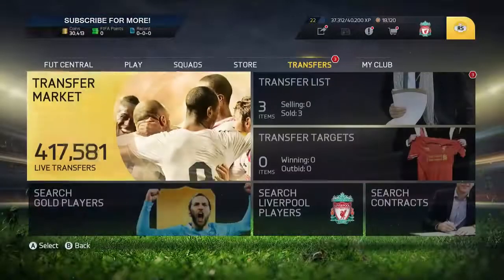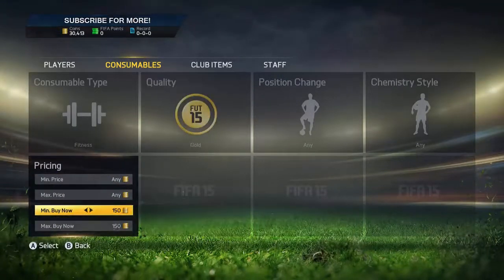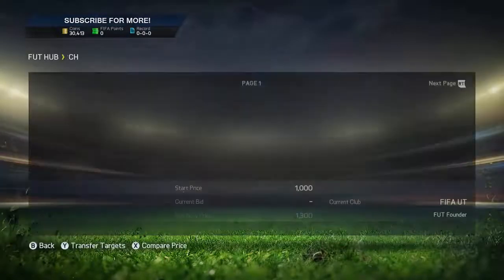That would have been a great buy there — just a little bit of profit, but that's not what I'm aiming for with the profits. Looking in your club you could have so many coins from what you've made from other things. Look now — squad fitnesses are going for 600 coins, 700 coins at the most.